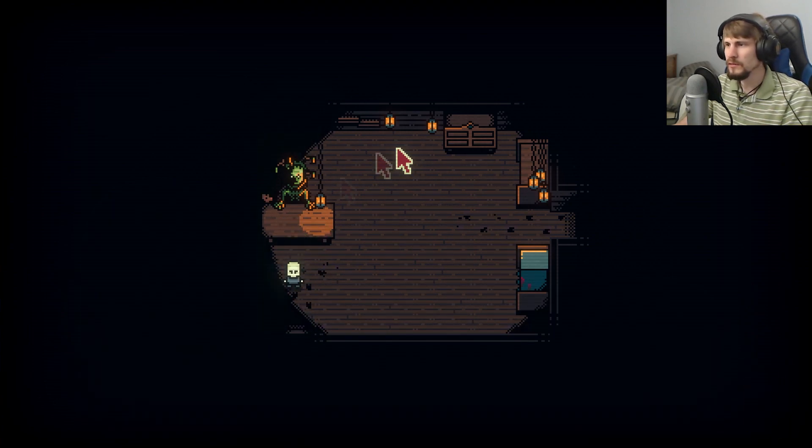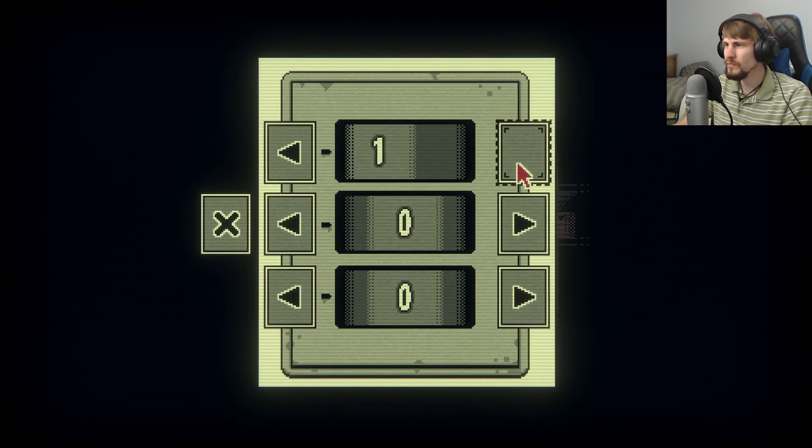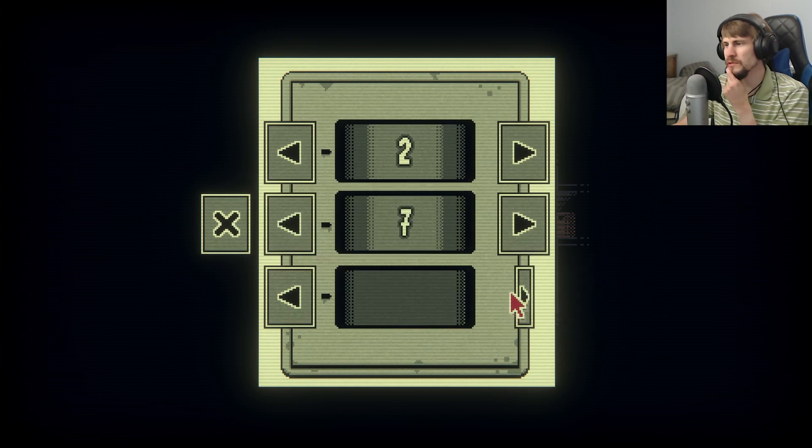Okay, and it looks like just like the cabin before, there might be a little bit to interact with here. We saw what the combo was — two, seven, three, outside.